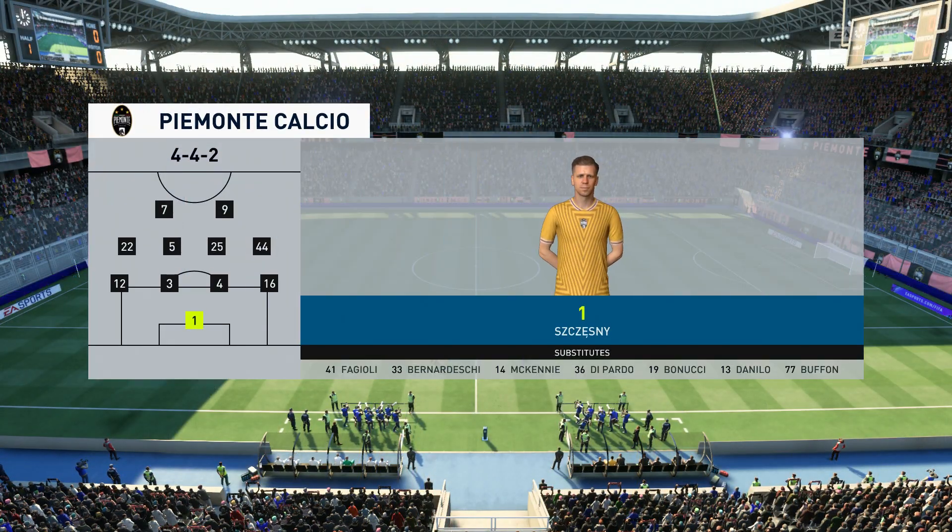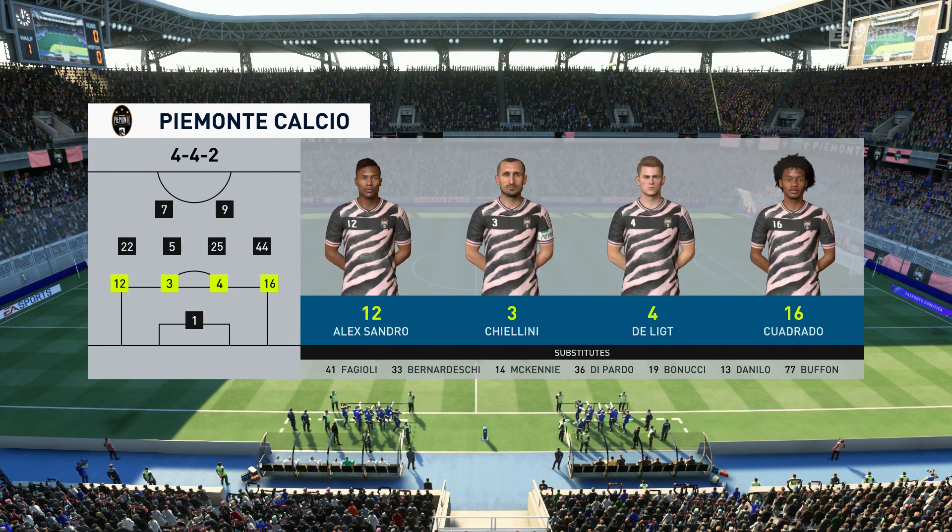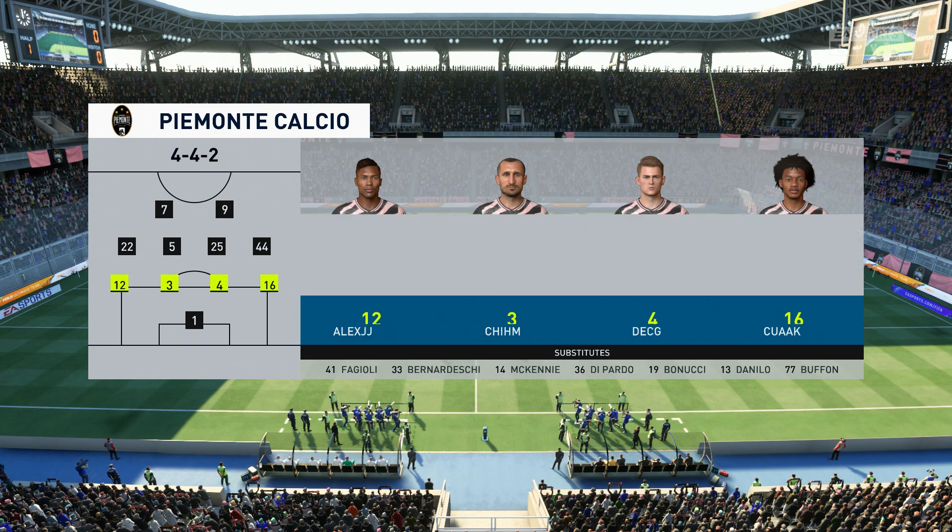And the line-up for the home side. Wojciech Szczesny begins in goal. Artur plays alongside Adrien Rabiot in the centre of the park, and the front pair: Cristiano Ronaldo starts with Morata.